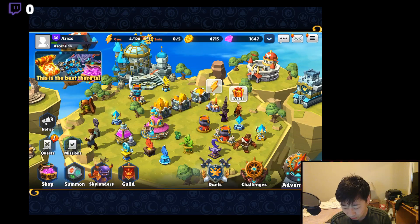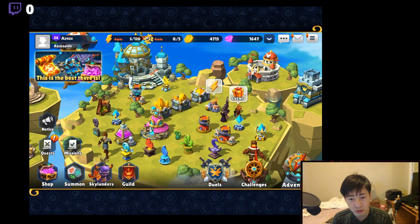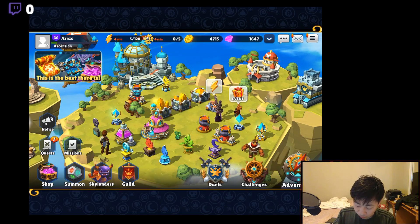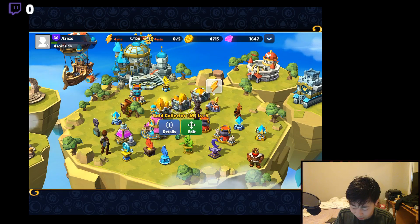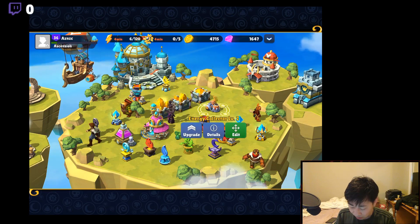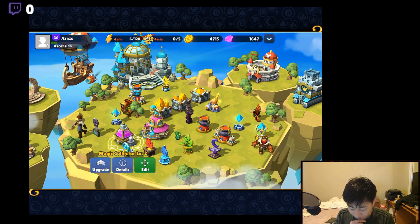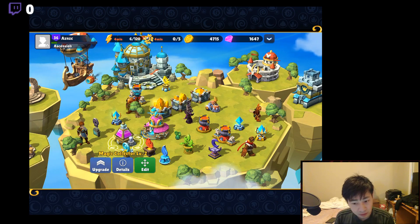I would recommend people using their gold sparingly. I've been using my gold to upgrade 6-star runes and to upgrade my buildings. As you can see, my gold collecting buildings are level 5, level 5, and level 4. The energy buildings are level 2, and the magic collector is also level 2. I highly recommend doing those.